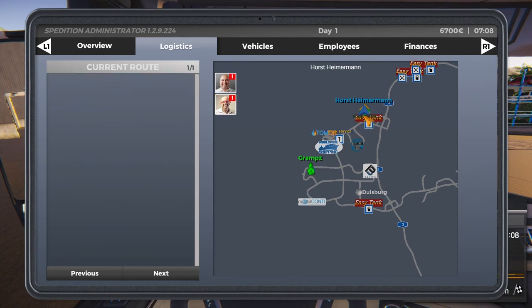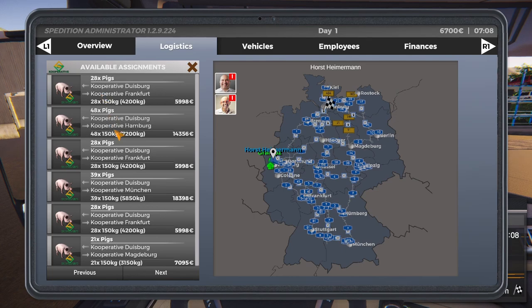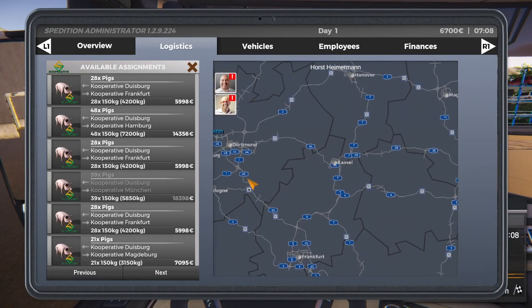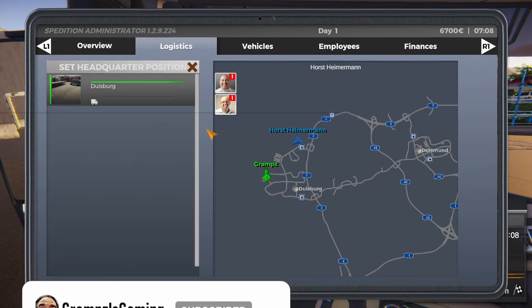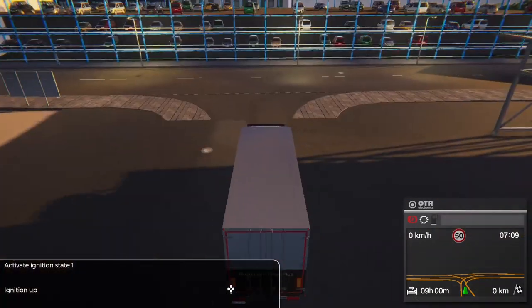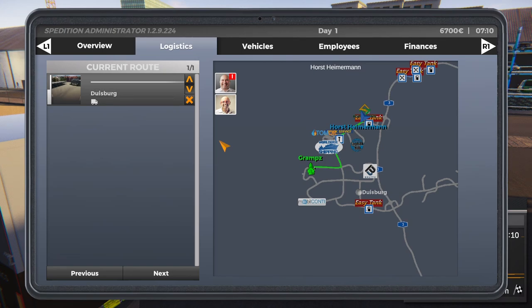Now all we have to do is go over here to Logistics, and you can see it automatically put him in that tractor. We could click on here and it actually gives us the opportunity — if we want to, we could select some jobs to haul some pigs. Or if you just want to get him back to your location, you can simply click on your home base and say yes, do that, then go next. And that's really all you got to do.